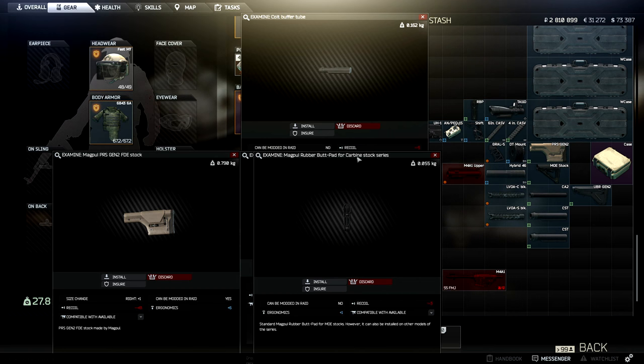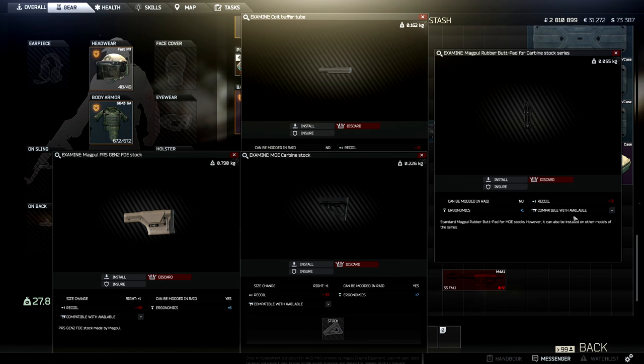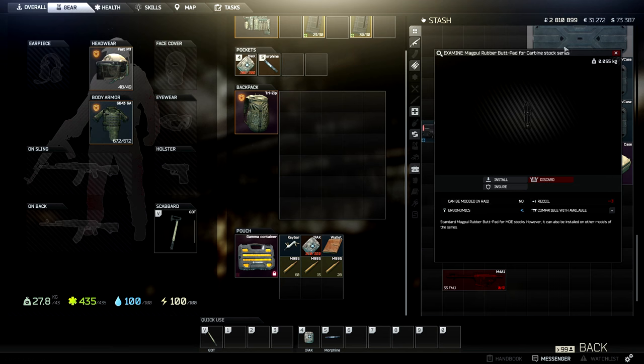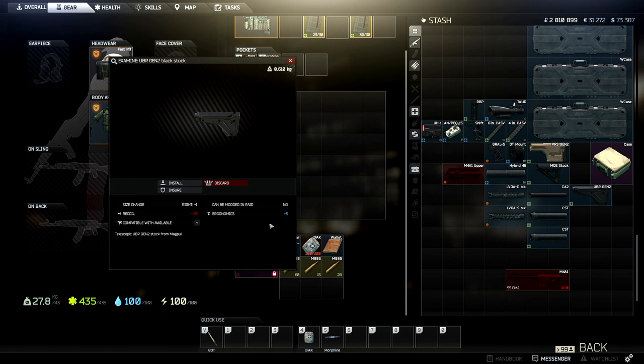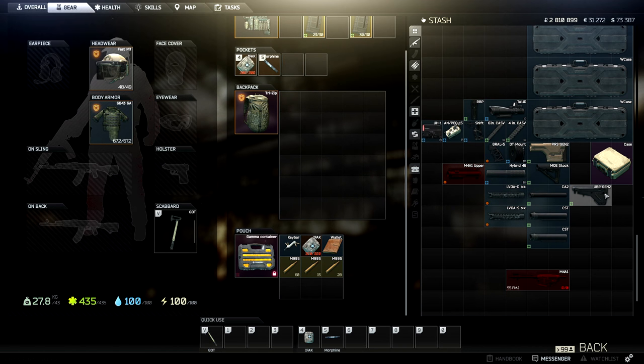But you're totally smashing the MOE with recoil over here with the PRS. If you throw on the butt pad, you get another plus one ergonomics and a minus three recoil. The PRS is still better recoil-wise, but only by a little bit, and you're still getting a massive boost in ergonomics. Ergonomics affects how fast you aim down your sights — that is a good stat. You don't want to totally trash it. There's also the UBR which sits at negative 38 — not my favorite, but I run it from time to time.